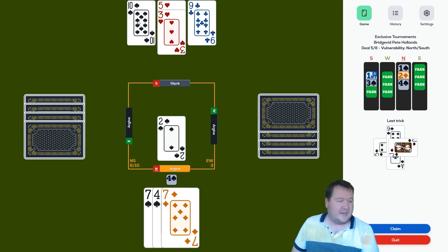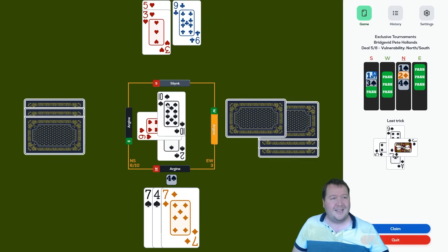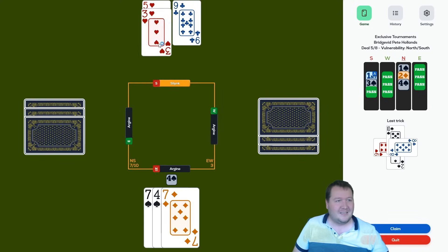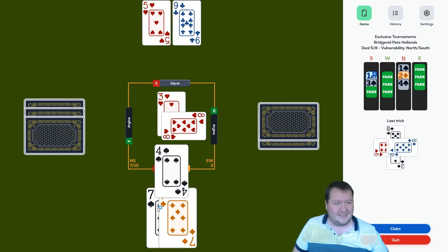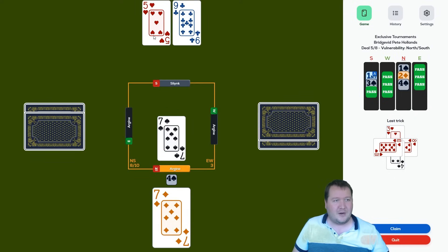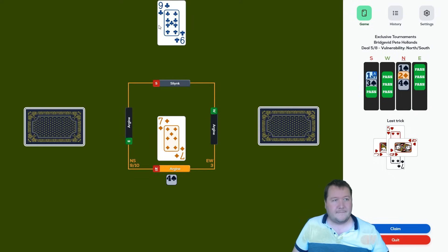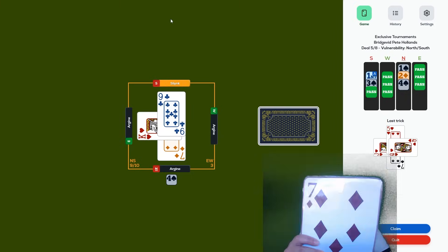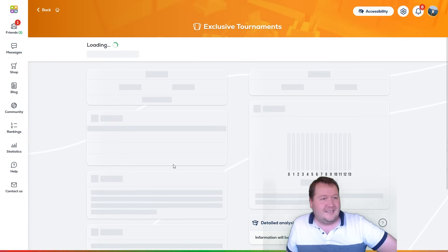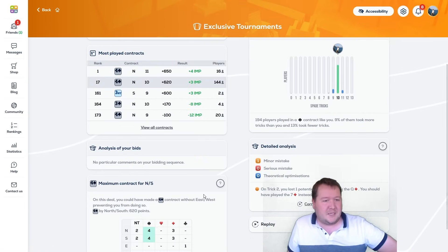We have the rest, but I'm determined in Funbridge to get my beer card — the amount of times you have to reject the concessions. I feel like I've been in a bit of a drought with the beer card; I haven't scored one in a while. Plus three IMPs — probably could have played that a bit safer.